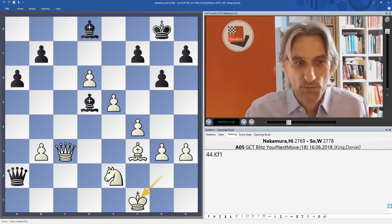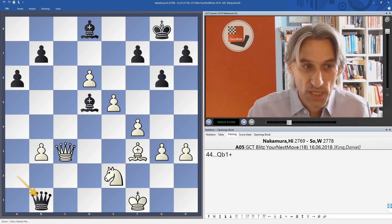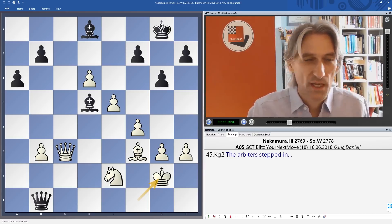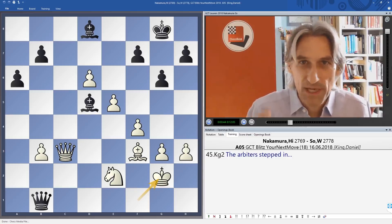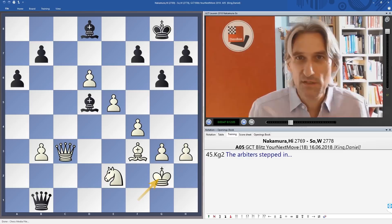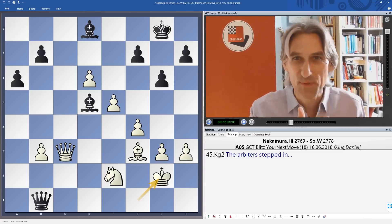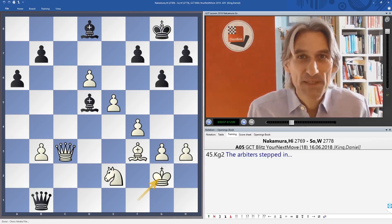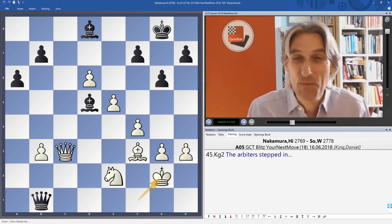Therefore Nakamura dropped back with the king to protect the knight, and then came a check. The king came up. Now at this moment came an extraordinary turn of events — the players were thumping their clocks like mad, which is kind of normal when you only have seconds on the clock. The arbiters stepped in and told both players that they were hitting the clock too powerfully and too strongly.